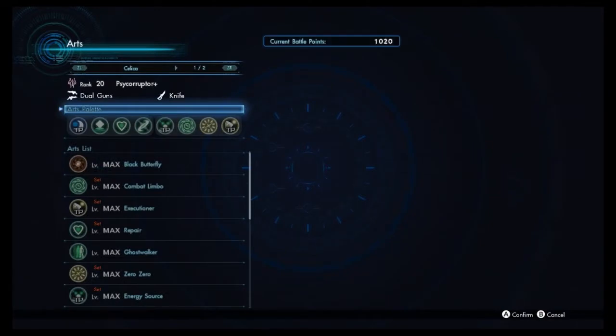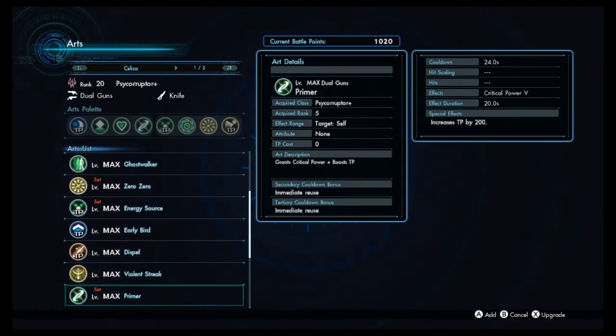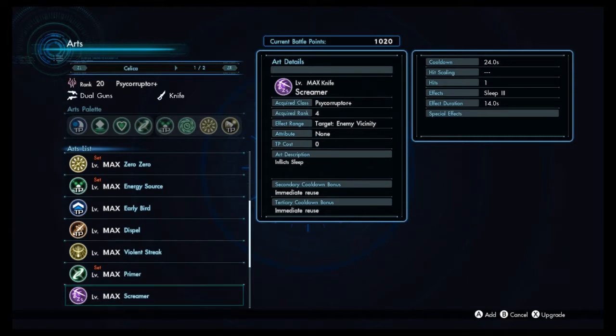First, let's get the bad out of the way — her being more difficult to use than Fog or Elma. Celica has knife as her melee weapon, which means she doesn't have access to Blood Sacrifice or Side Slash, which are what make Elma and Fog so easy to use and probably the best characters in the game in conjunction with Ghost Walker. Celica does still have access to Ghost Walker, but her only purple art is Screamer, which is not nearly consistent or good enough to be a primary source of TP income. Because of this she becomes quite a bit more difficult to use than the other two dual guns users and can be overshadowed for that reason. However, I still personally think she has a lot of really good qualities that set her apart.